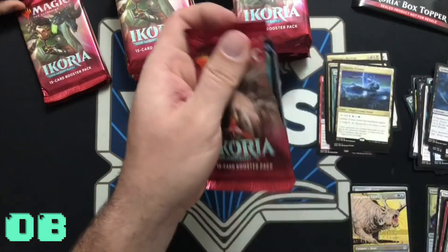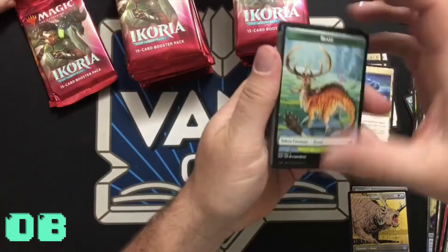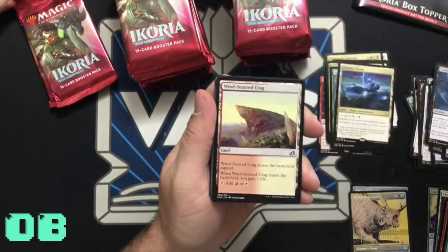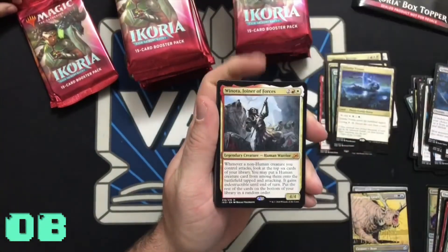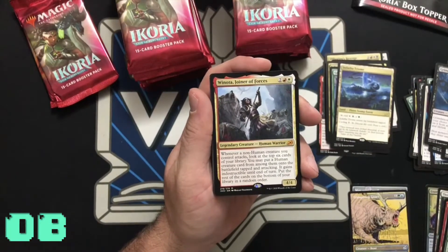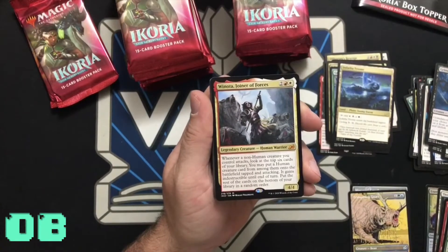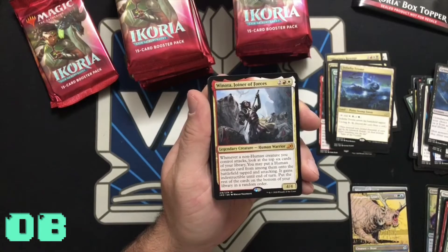No mythics, Oliver. Did we get a mythic-free box? I don't think so. There we go — Joiner of Forces. Led to a creature — Human. When a non-Human creature you control attacks, look at the top six cards of your library, you may put a Human creature card from among them onto the battlefield tapped and attacking, it gains indestructible until end of turn.